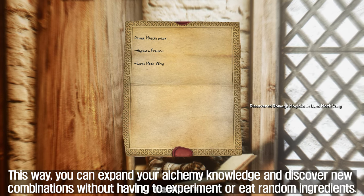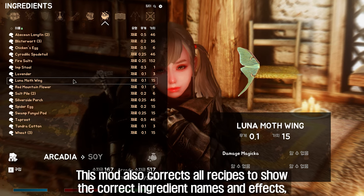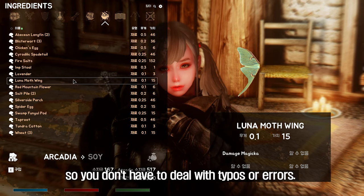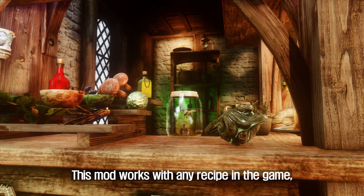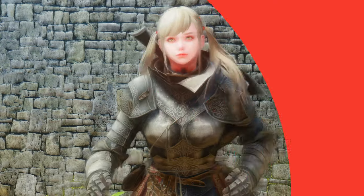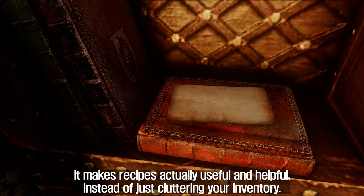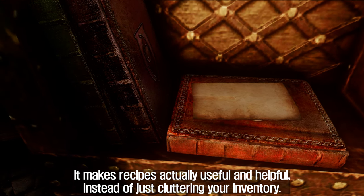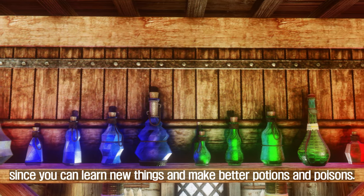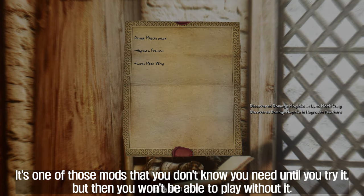This way you can expand your alchemy knowledge and discover new combinations without having to experiment or eat random ingredients. The mod also corrects all recipes to show the correct ingredient names and effects, so you don't have to deal with typos or errors. It works with any recipe in the game, including those added by DLCs or other mods. It makes recipes actually useful and helpful instead of just cluttering your inventory, and makes alchemy more fun and rewarding. It's one of those mods that you don't know you need until you try it, but then you won't be able to play without it.